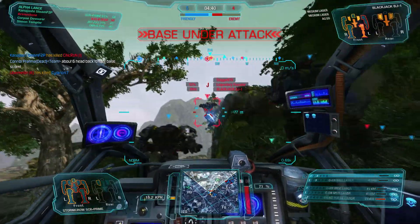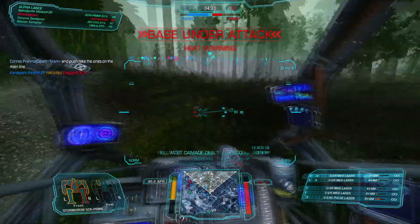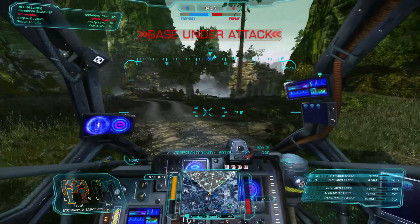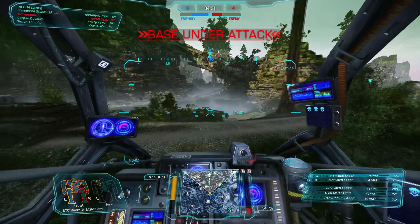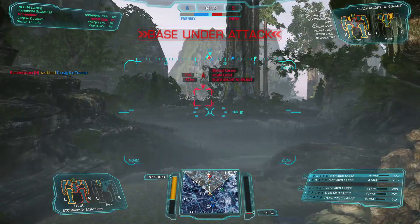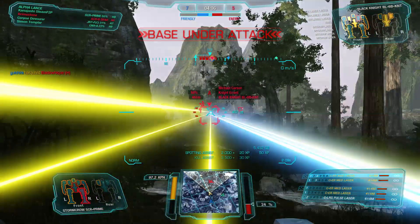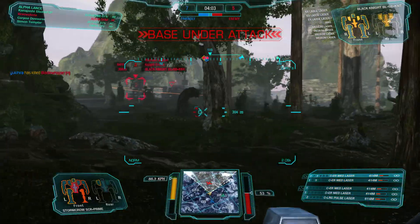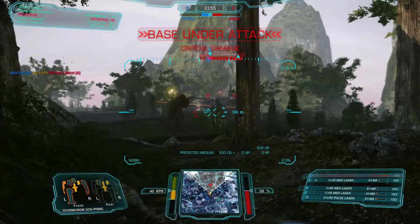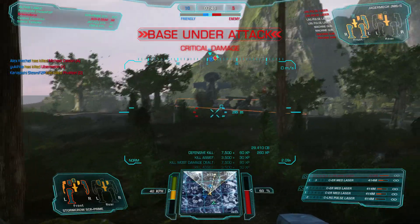Blackjack — smeared that shot a bit, but there we go, good shot. Head back to base — everybody else push! We've got to get people off base. Can't stop this push — go for base. Critical damage, base is being captured. Center torso critical damage. Black leg destroyed. Black torso critical damage. Left arm critical damage. Base 75% captured. Enemy base is being captured.